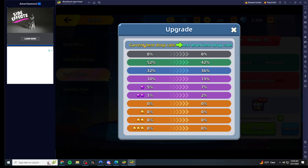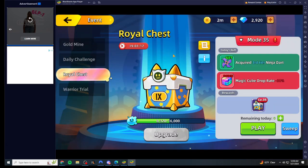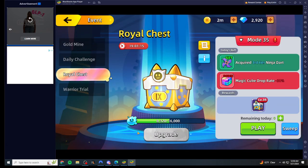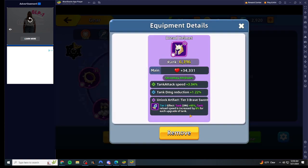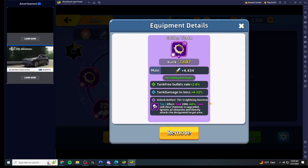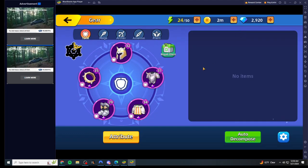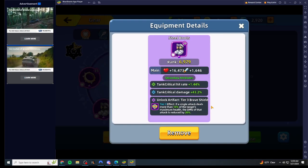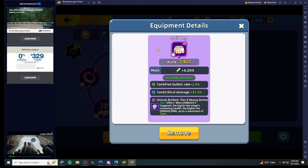Every time you upgrade the chest you increase the chances of getting better gear. To get the higher artifacts you need better gear, and once you get better gear you equip it onto your characters. For example, the helmet unlocks the tier three Brave Sword, the Golden Thorn unlocks the Lightning Hammer, and the Brave Shield unlocks for the boots — same deal for everything.